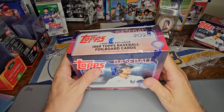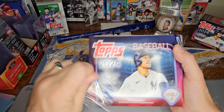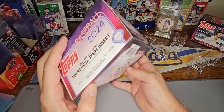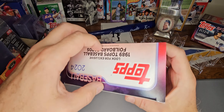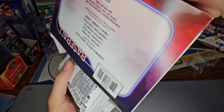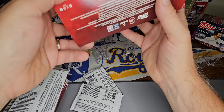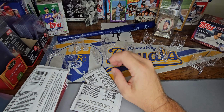You can get 1989 exclusive foil board cards that only come in this format, as well as all the other goodies — all the insert sets, and you can also get Megastars inserts out of here. There are 16 packs, 14 cards each, for a couple hundred cards total.